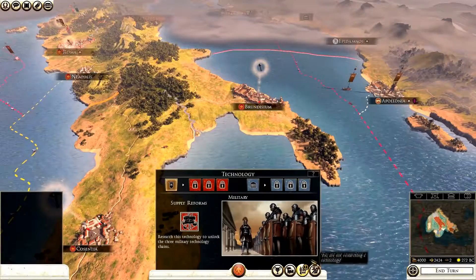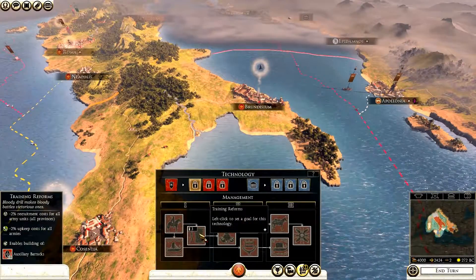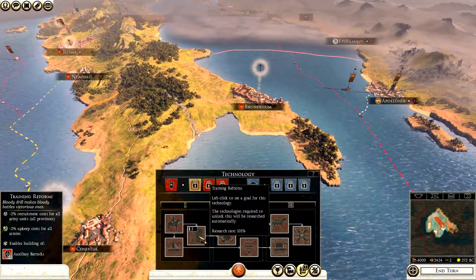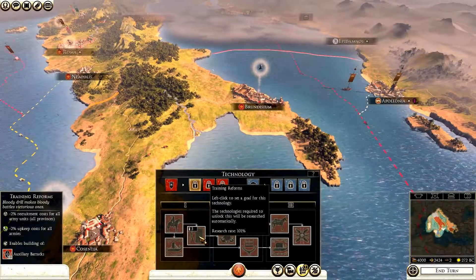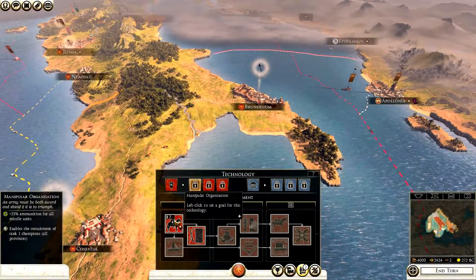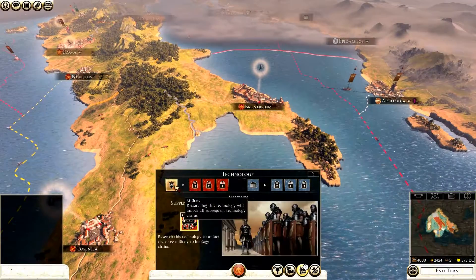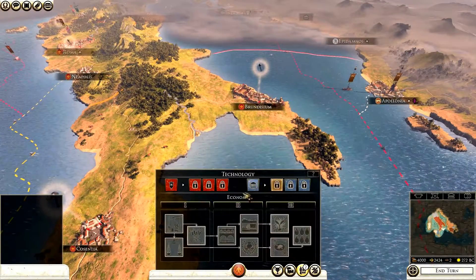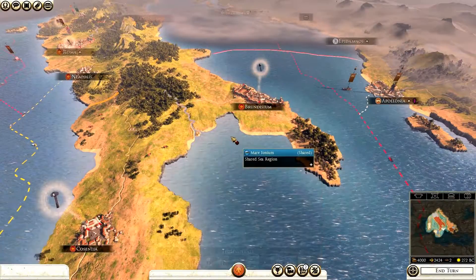Diplomacy I've shown you. Technology is the other big one - clicking it shows how many turns each tech takes. Manipular Organization takes two turns, Training Reforms takes three. Hovering the cursor in the bottom left shows what each tech enables: Training Reforms gives minus two percent recruitment costs and minus two percent upkeep costs for all armies, and enables an auxiliary barracks. The red technologies are all military - management, tactics, and siege. There's also civil, economy, philosophy, and construction, which enable building upgrades like farms.